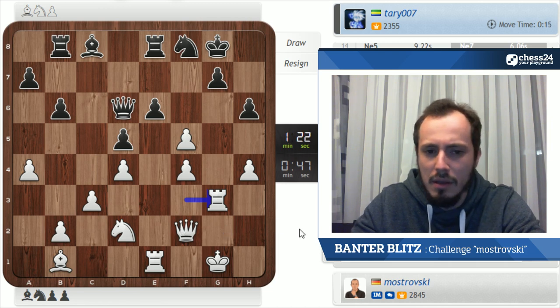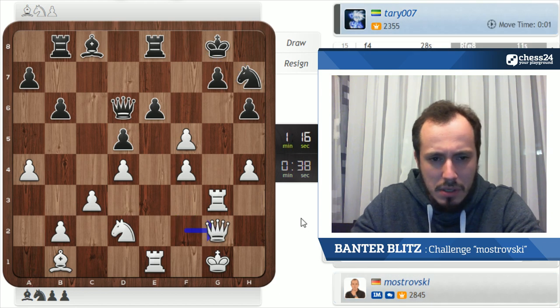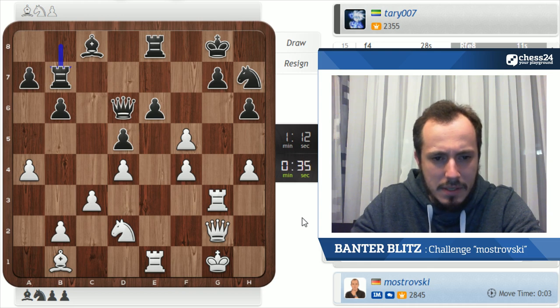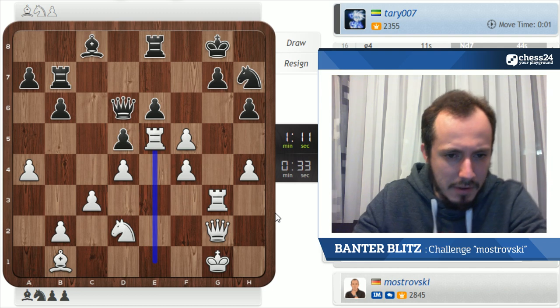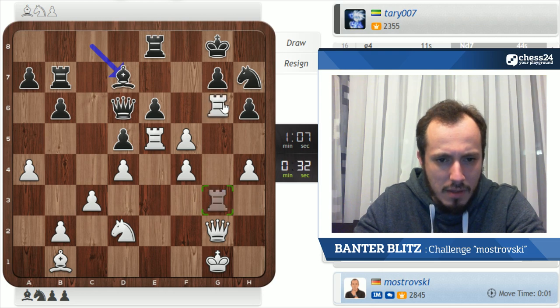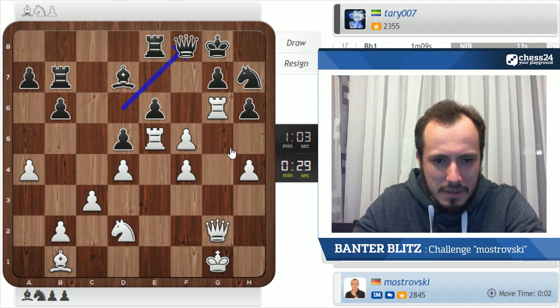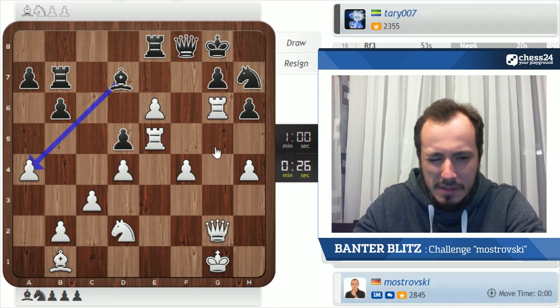Another idea behind Qf2 is just to play h4, h5 maybe — add another pawn to the attack. f5 — this is strange indeed, so let's take. Now we may take on f5, because rook on a8 is hanging, so we'll win a pawn at least. Only 50 seconds on the clock — that's a bit annoying. After rook g3, we create a threat of f6. Something like Qg2 may be extremely dangerous for black. We have extra material, so position looks amazing.